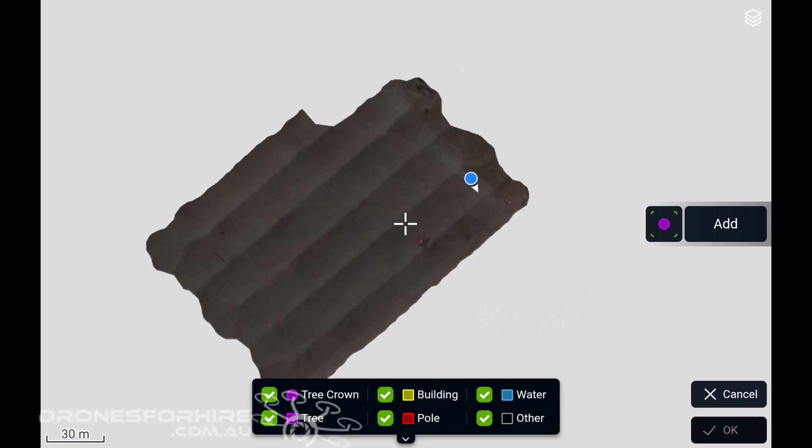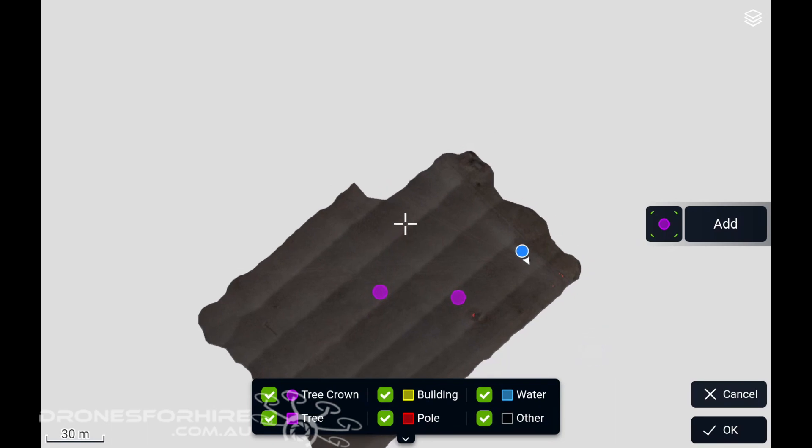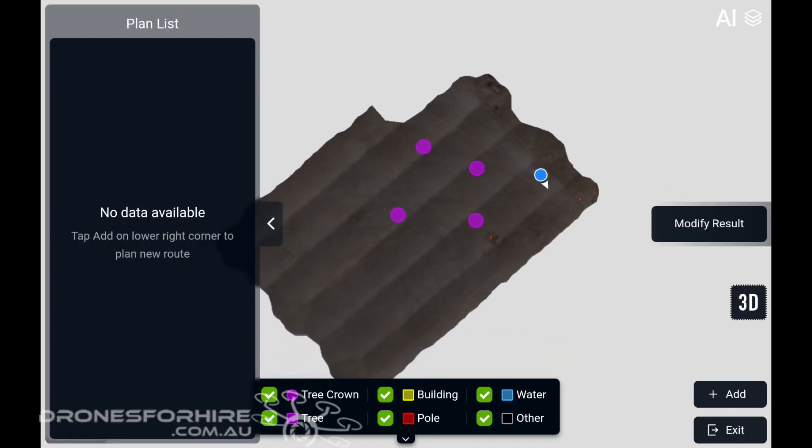We'll pick some random positions here, pretending there's a blackberry clump at each position. Once the purple circle is selected to indicate tree crown, we hit Add and place another one. We'll put four in there and click okay — so there are four clumps of blackberry marked. The blue dot is where I am right now, the location of the controller.